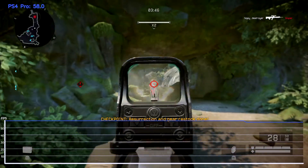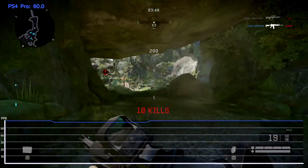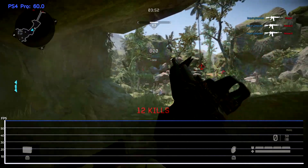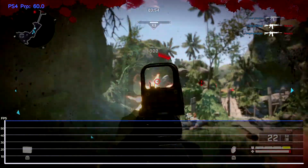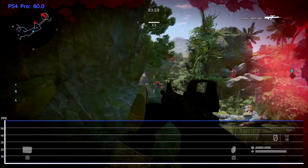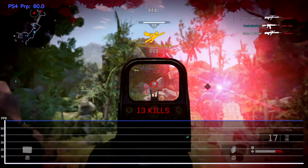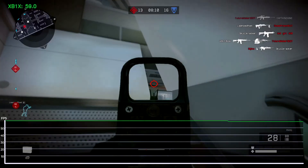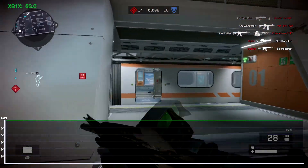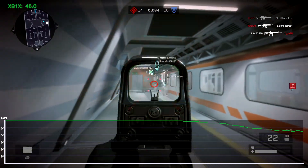Moving on to the PS4 Pro and Xbox One X, it's clear that the higher base framerate PS4 had over Xbox One is more important than the performance differential between the Pro in boost mode and the X running unpatched Xbox One games. After the opening seconds of a match, all tested maps except Shuttle handed in a locked 60fps. Pro and X see drops into the higher 50s every so often on that map, but the X still went into the high 40s in one instance.